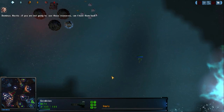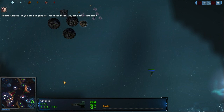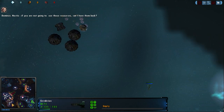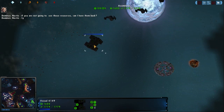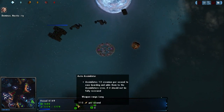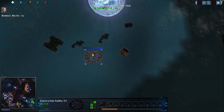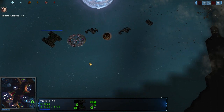Got a random Romulan freighter that is slowly making its way across the map, and this is going to be cannon fodder here very shortly. Dominus moving forward — and it is a Sim.